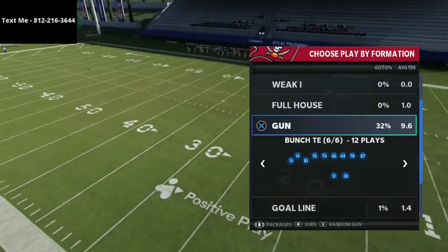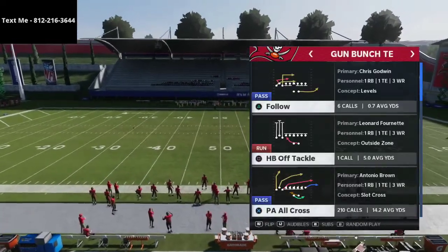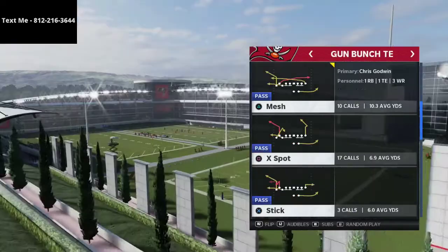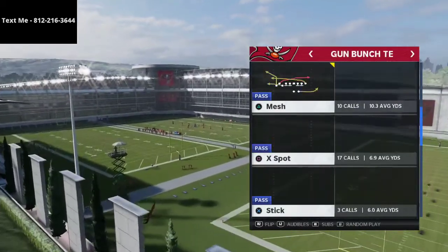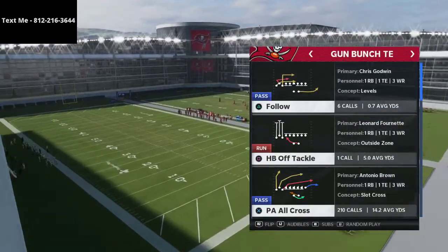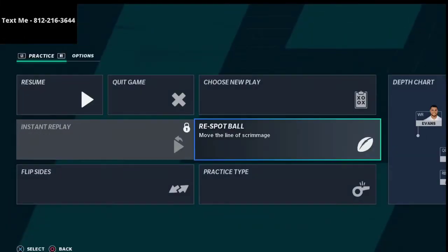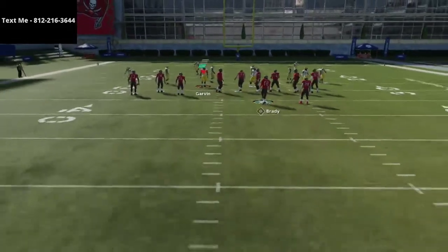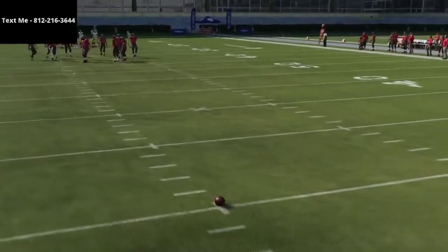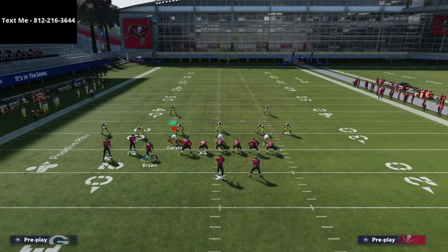If you have any questions about the video or this formation, go ahead and shoot me a text message. I wanted to share a specific route that's not actually out of any play in this playbook, but you can use plays like Mesh, X-Spot, or Stick to get this route if you don't have a slot apprentice or a hot route master. Most people playing Madden 21, especially in MUT, will have the ability to get either a slot apprentice or a hot route master.